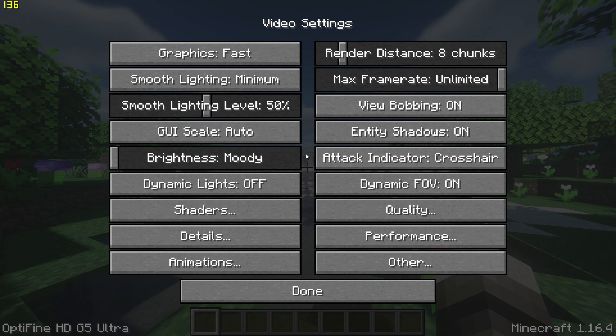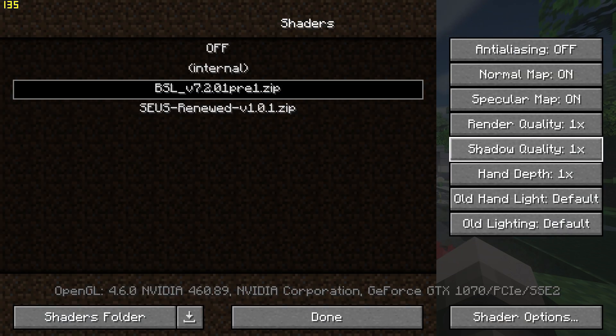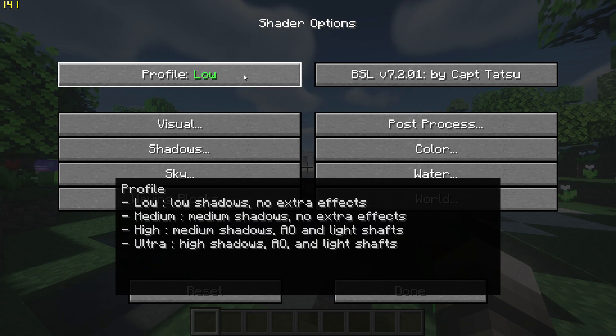Go back, go to detail settings and set trees to fast and turn clouds off. Go back again and go to the shader menu and change shadow quality to 0.5x. Next, go to shader settings at the bottom right, go to the graphics preset and set it to low.